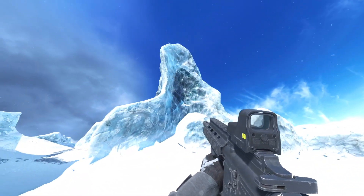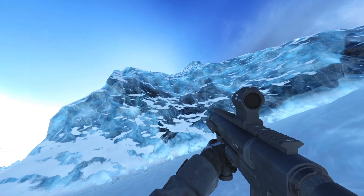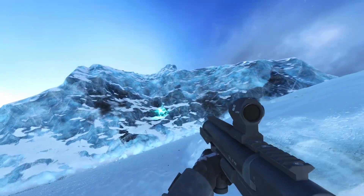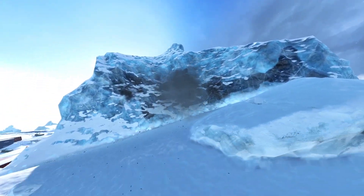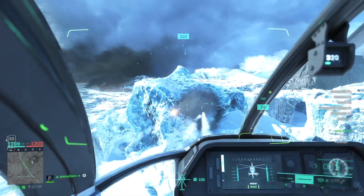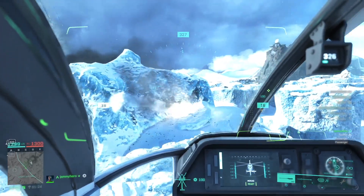I did try a lot of things to get this out of the ice. I shot at it with the SPH launcher, shot at it with my primary weapon — neither did anything — and even jumped into a Nightbird to see if I could hit it with some missiles and maybe break it open, but it does seem that it is just a proper part of the land, which, to be honest, I'm completely fine with.